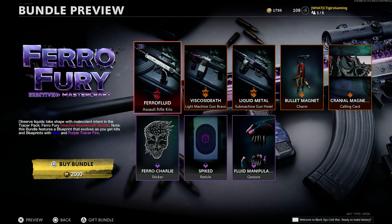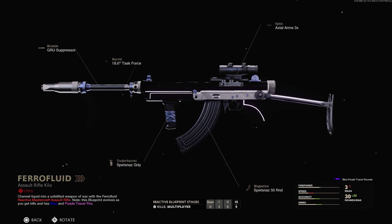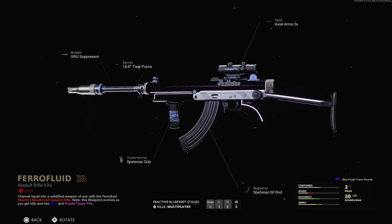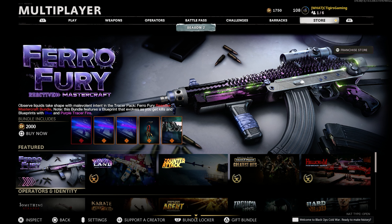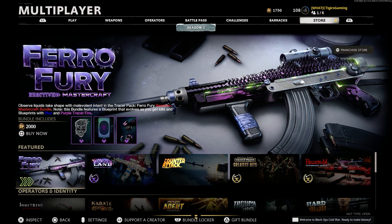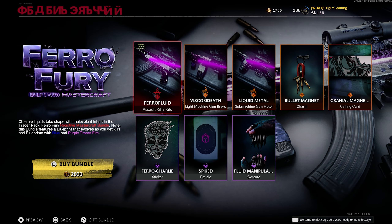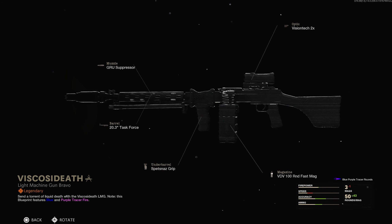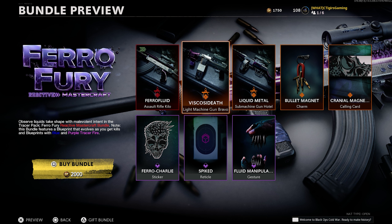When it comes to the new Fairy Fury bundle, it will cost you 2,000 CoD Points and you will get 8 items. First of all, you have the Pharaoh Fluid Assault Rifle, which is the new Vargo 52, and it is a Reactive Mastercraft — meaning it will have 4 stages that it will transform into. There's the first stage, that's the second, that's the third, and finally that's the fourth stage. This looks absolutely awesome with the purple spikes coming out — it looks absolutely amazing.